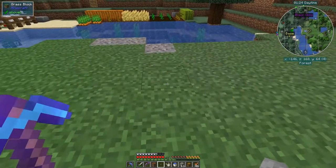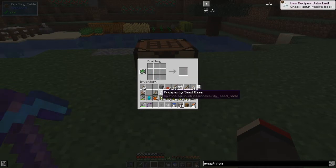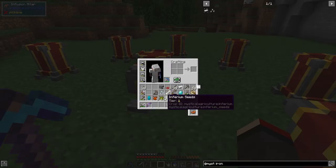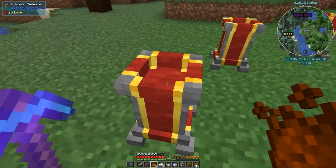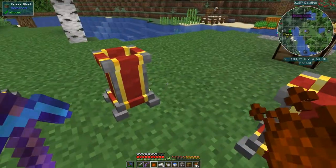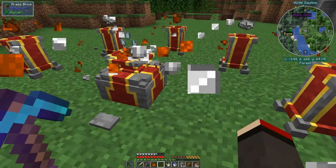I need the prosperity shards — no big deal, I'll just quickly set up a crafting table and make it. So the recipe is basically one prosperity seed base in the middle, the seed, plus the essence and ingots. The essence always goes on the ordinal directions — north, south, east, and west — and the iron ore always goes on the corners, on the diagonals.